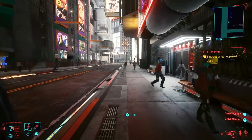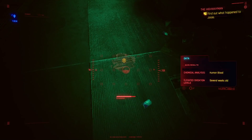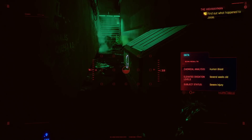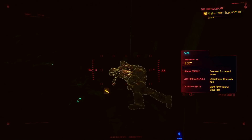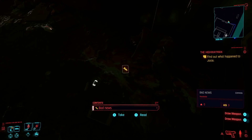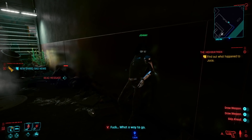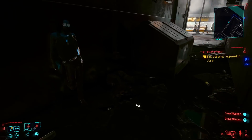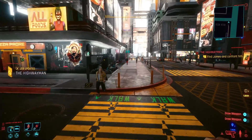We should be getting close - there it is. Just over here is a vending machine in an alleyway. If you activate your scanner here, you'll notice something on the ground: human blood, several weeks old, severe injury. Continuing to use the scanner, we find more blood. And just around the corner - poor Josie. Deceased for several weeks. Nomad from the Aldecaldo clan. Cause: blunt force trauma and blood loss. Bad news: she bled out. Took a while though - tore those fingernails right off on the pavement.